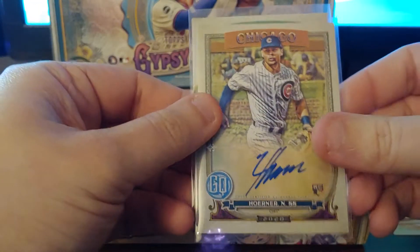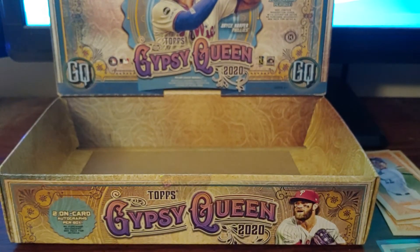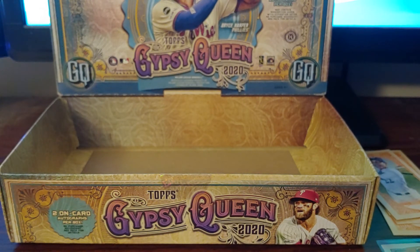And our two hits — Nico Horner and Yordan Alvarez. Pretty good stuff from our Gypsy Queen pack this time. That'll do it. Got one more break with the rest of the higher-end products, so hopefully we'll continue the hot streak from this purchase. Take it easy, guys.